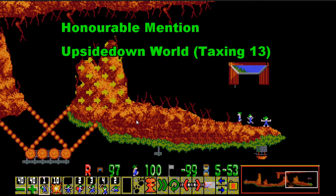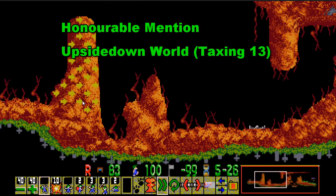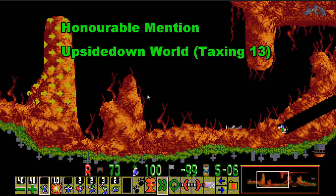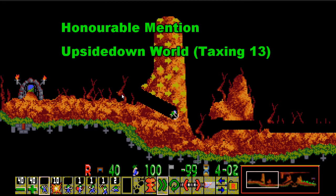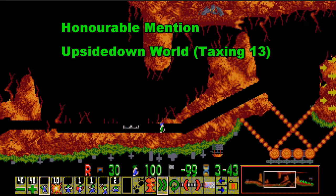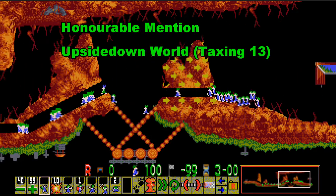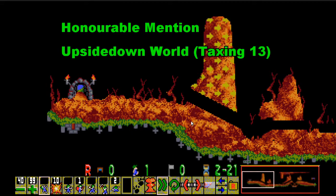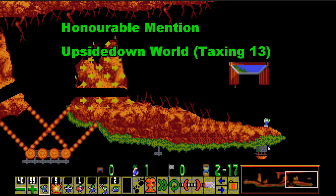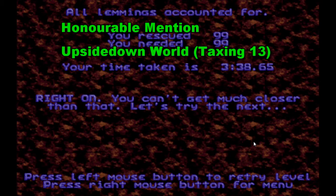The next honorable mention is Upside Down World, which is Taxing level 13. This level is quite hard because not many people know the correct route — a lot of people try to go over the top, which isn't the best way because you end up wasting builders in the wrong place. The idea is to build against a vine and then mine backwards. In some versions it can be really hard not to use both builders. But I felt it just wasn't as hard compared to the other levels already on the list.